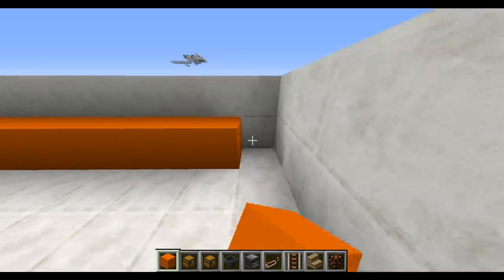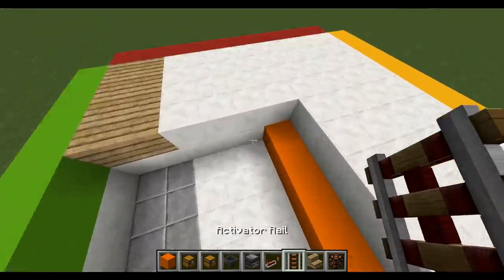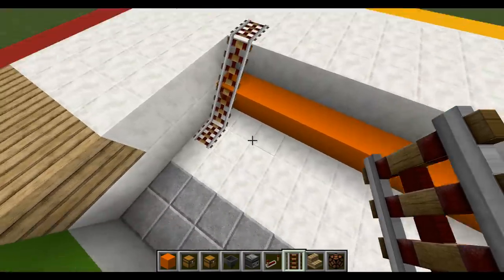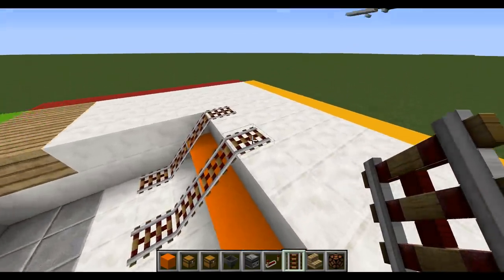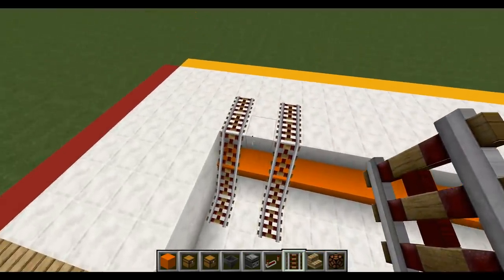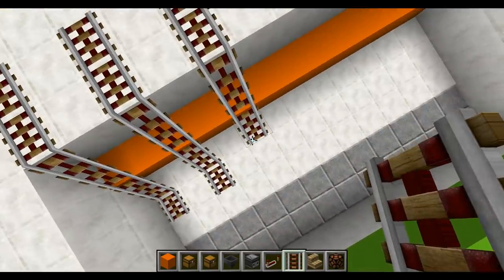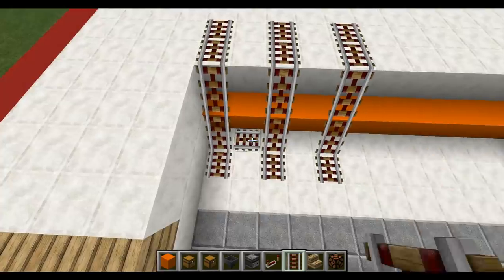You can use activator rails or power rails, and I'm going to show you how to set them up so that no matter what direction you place them, they don't give you a headache. Place rails just like so, leaving a space in between, and extend them right there in the back and in the front. Leave a space here, a space here, and do the same formation so that when you add rails in the middle they don't become a pain.